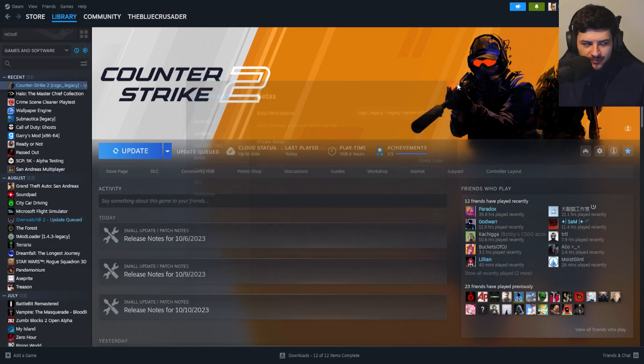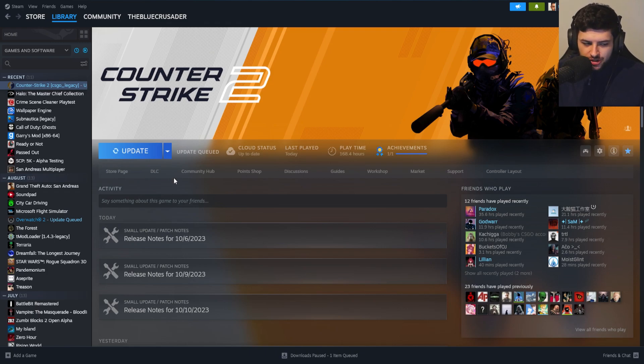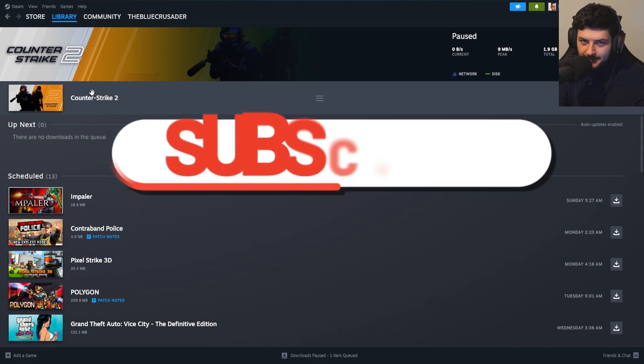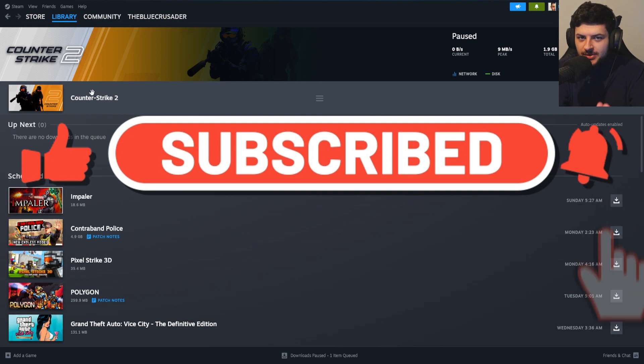This is CSGO before it changed into CS2. Click on CSGO Legacy, and from there you would see Update Queued, and it would say Download Started. You can monitor your download progress by clicking on the Downloads button at the bottom, and you'll see there's now an update queued for Counter-Strike 2. This will change the game into CSGO, so when you launch it, it will boot up that CSGO menu that you're so used to, and you can play the Workshop Mode Maps again and invite your friends to 1v1. So if you want to play CSGO instead of CS2, this is how you do it.